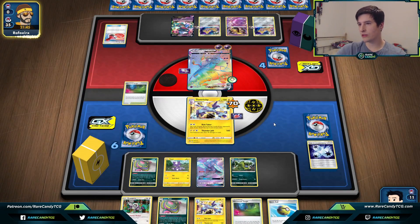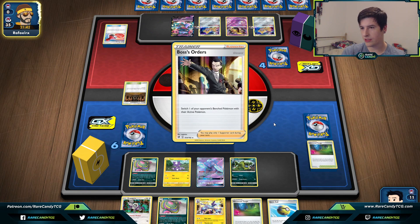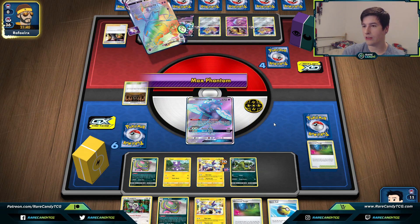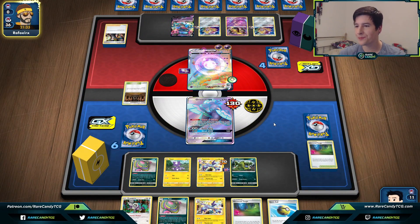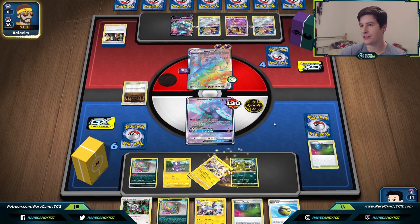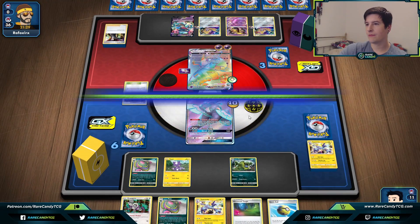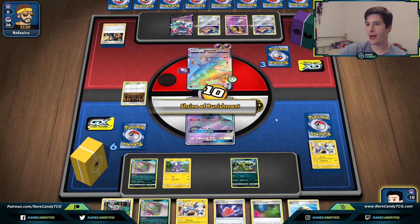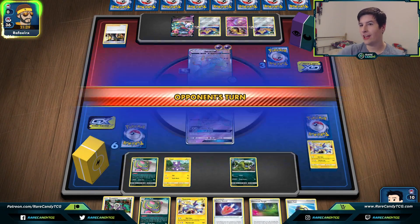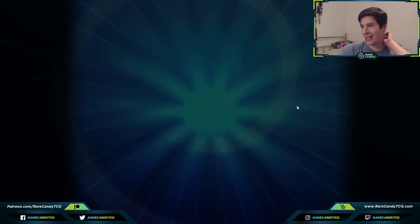There's still potentially a Boss's Orders left in their deck. We see Shrine of Punishment — do they have Marnie? They play Boss's Orders, so they can't Marnie. We just pass and that's game — they have zero cards left in deck. We take down Dragapult Vmax in a pretty commanding win. That turn two or three ago where we milled four items was particularly insane.